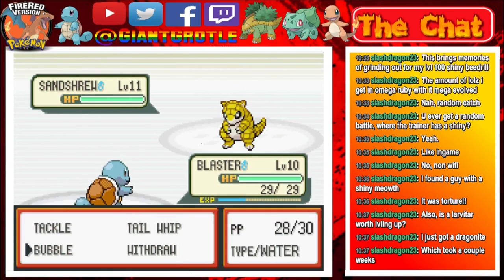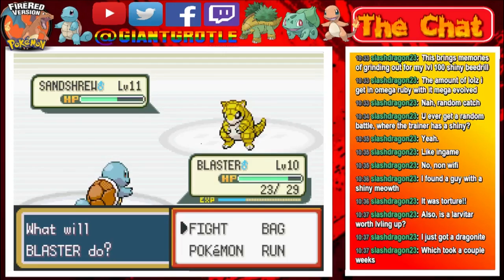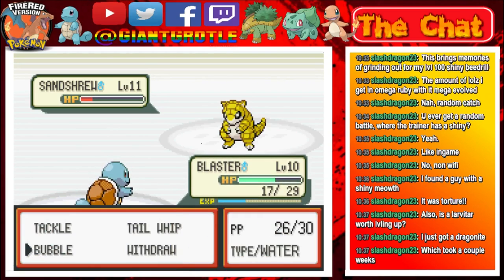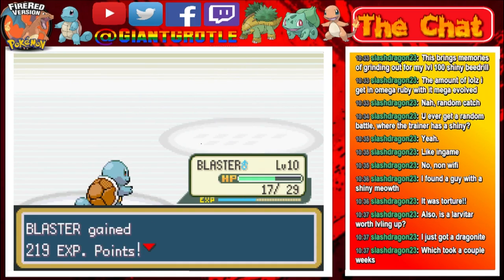He also has a Sandshrew. So let's use Bubble again. By the way, Squirtle learns Water Gun at level 13, and Bulbasaur learns Vine Whip at level 10. If you started with Charmander, I'd recommend leveling it up to at least level 13 so it can learn Metal Claw — that's a Steel-type move, which is still good against Rock-types like Brock's Onix and Geodude. The Sandshrew goes down and Blaster will be level 11.